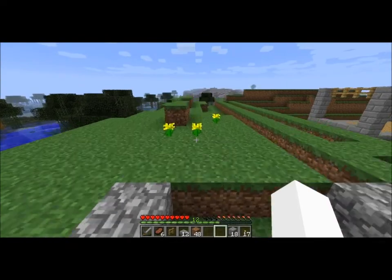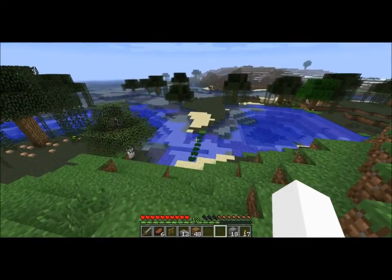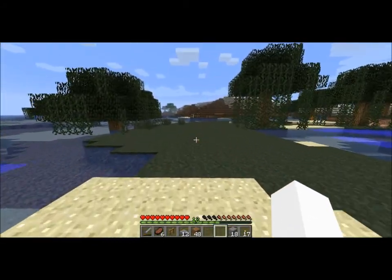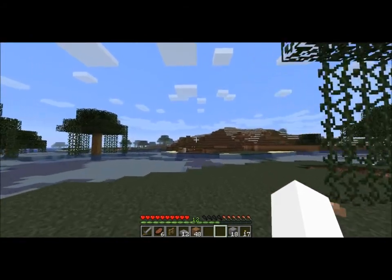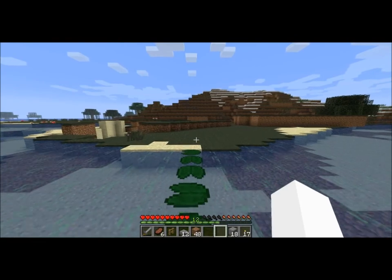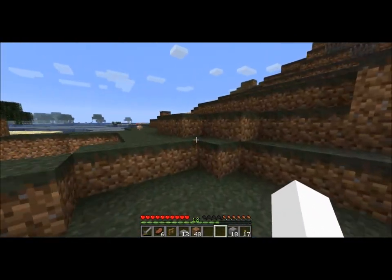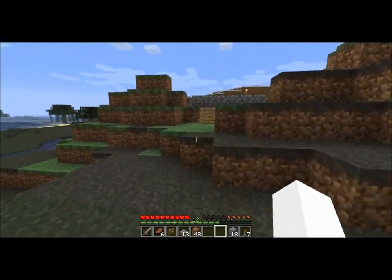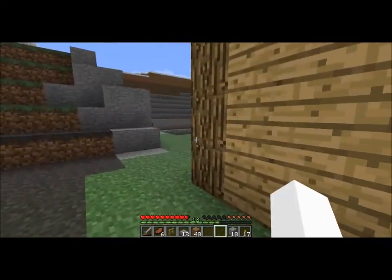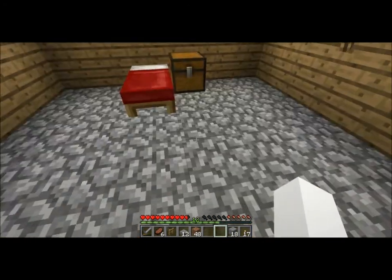And there's only one more house that's left. It's very similar to the woodcutter shacks, but it is a miner's house for the quarry. And you can see the torches on top of the roof over there. The only difference between the quarry shack and the woodcutter shacks is that it has a cobblestone lining instead of woodblock lining on the top.